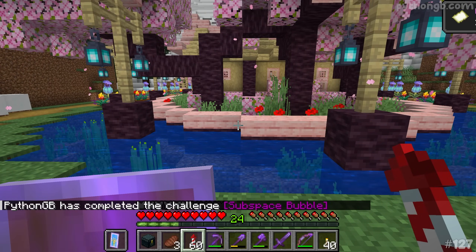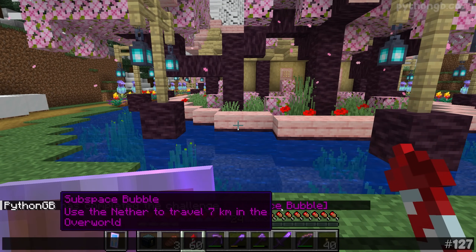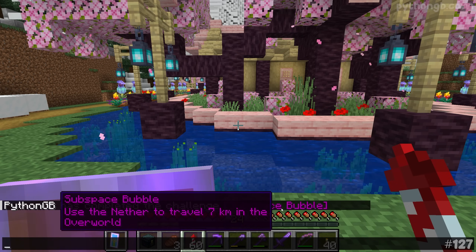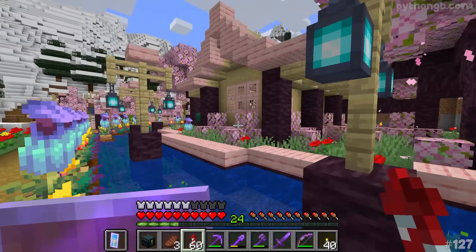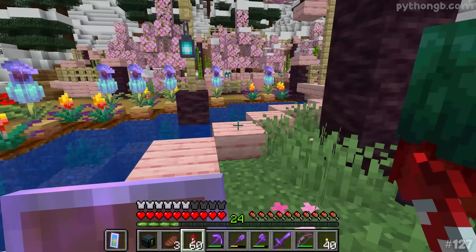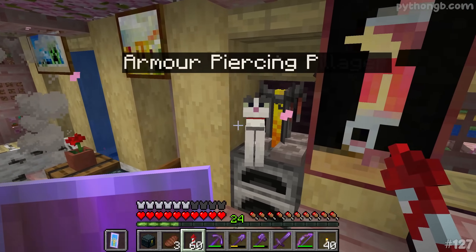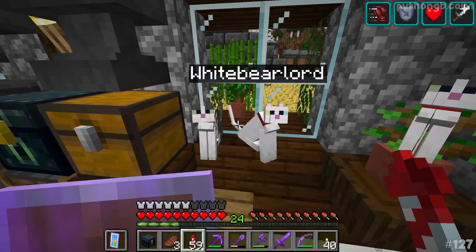What the — how is that possible? I just got myself the Subspace Bubble advancement: use the nether to travel seven kilometers in the overworld. That makes sense actually — I was going to showcase the cats in my Season 2 area of the world. The Season 3 area is around plus four thousand on one axis, and the Season 2 area is minus four thousand, as you can see on the F3 screen. So that's technically eight kilometers of distance traveled in the nether. I did not think I'd get this advancement today, but there we are!